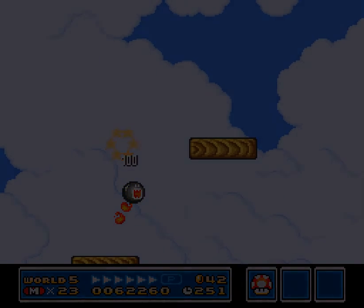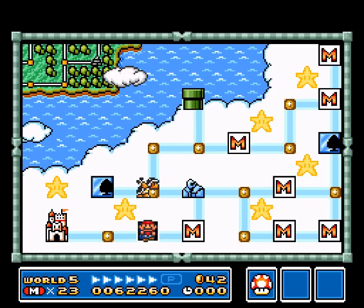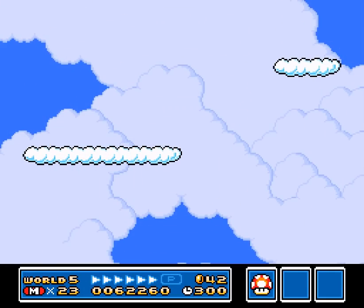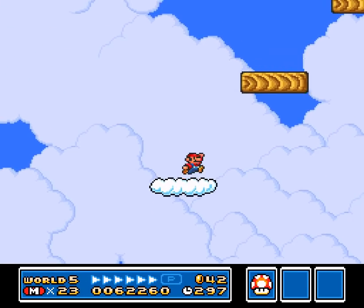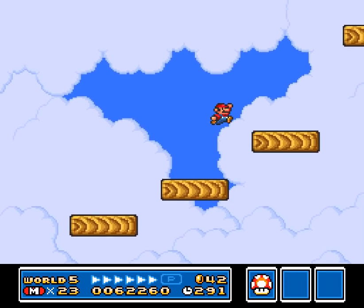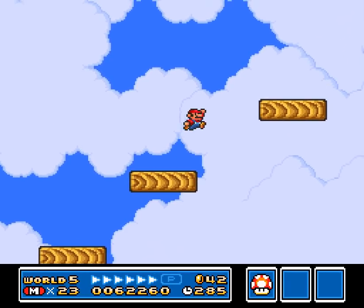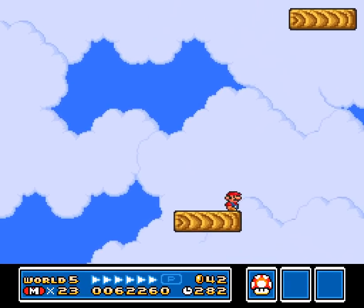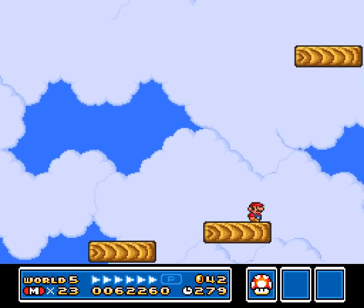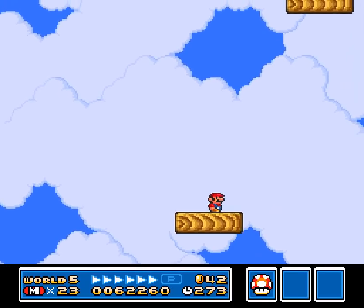He killed the other guy. I'm gonna give it one more shot, but I think I might just spend the P-switch at this point, if only to give me the ability to goad him away from his partner in crime there. Because I just don't have, as of now, the movement to goad him away from the planned zone.